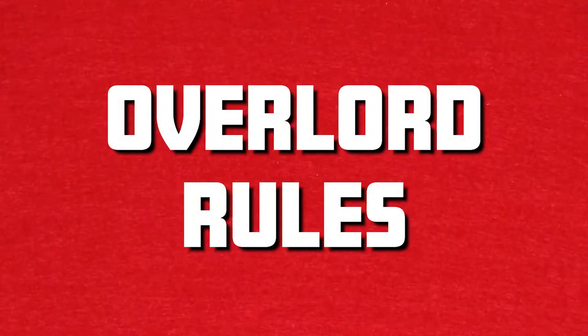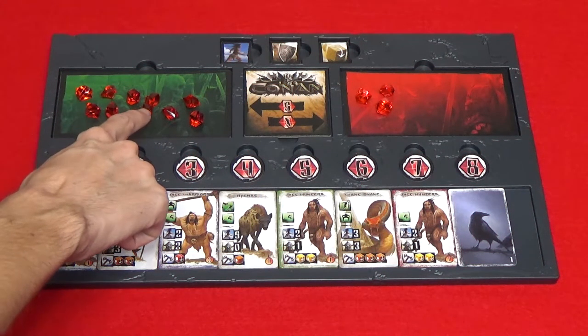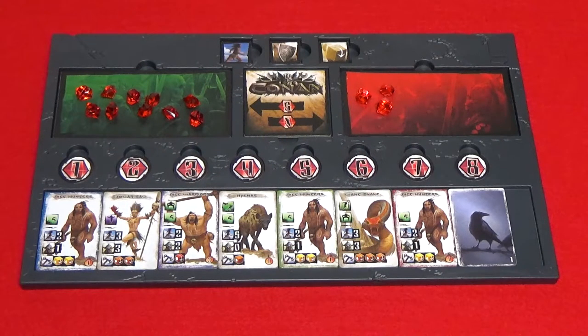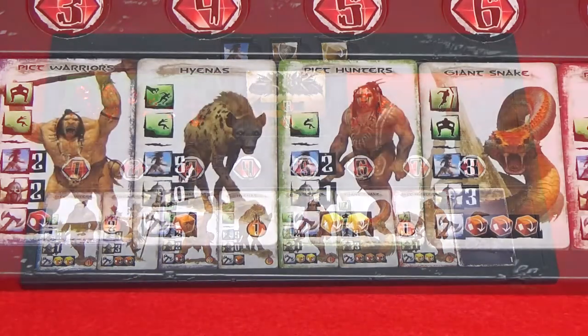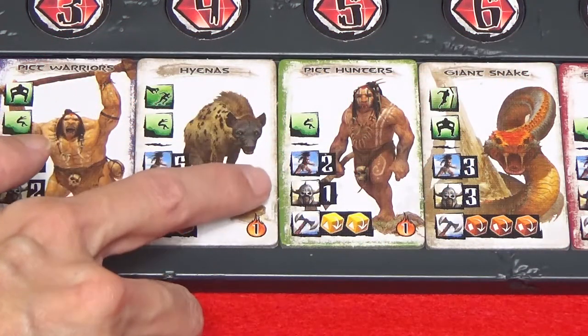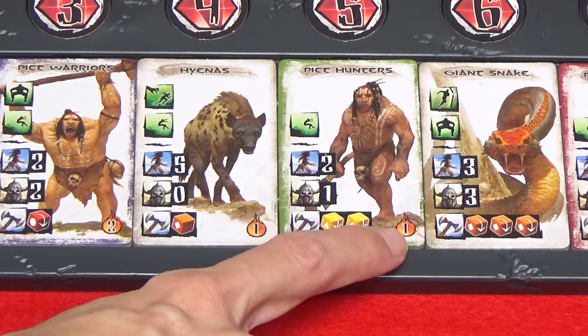Now I'll go over how to play as the overlord. Gems you can use will be in the reserve zone and gems you spend go to the fatigue zone. The overlord has two types of tiles: unit tiles and event tiles. Unit tiles list the skills a unit has, their free movement points, their armor value, whether they have a melee or ranged attack, and their reinforcement cost.